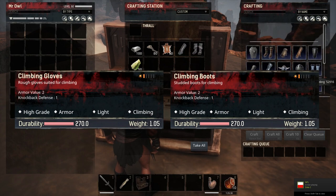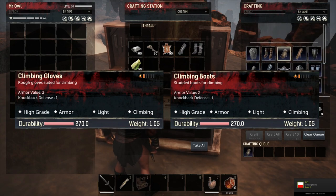As you can see, almost no armor value and almost no knockback resistance. They do offer some protection against the heat, so that's a good thing if you live in the desert like I do.